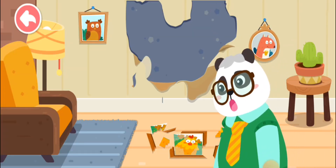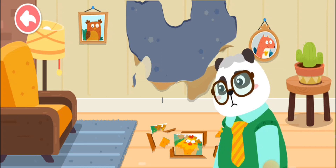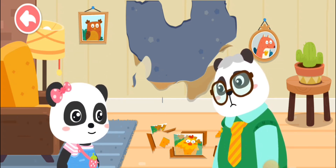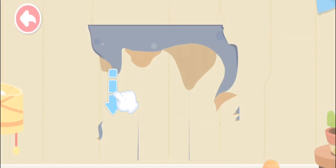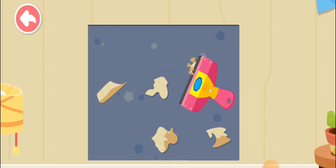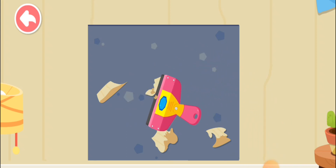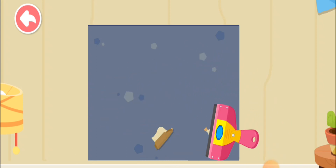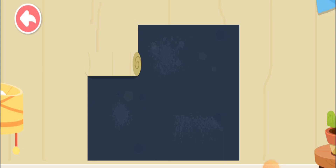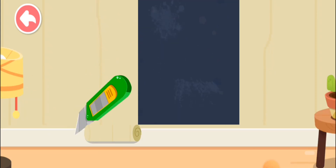The wallpaper is torn and the photo is shattered. Don't worry, Daddy. I'm here to help. Peel off the wallpaper first. Scrape away the remnant as well. Pick the wallpaper you like. Hang the wallpaper by dragging downwards.